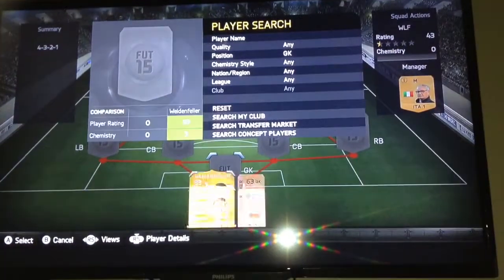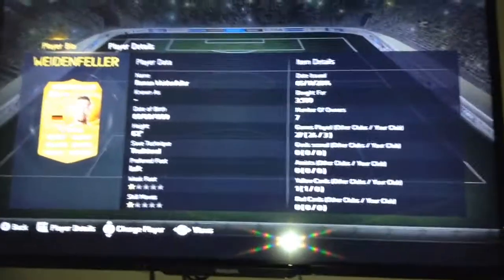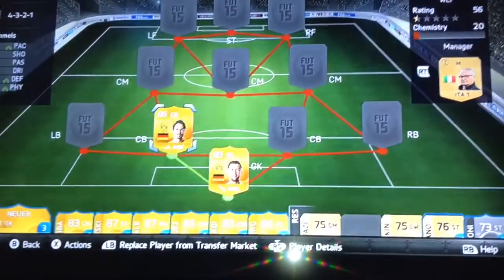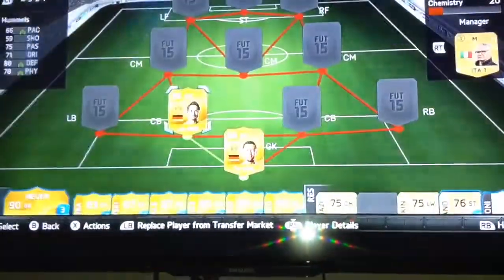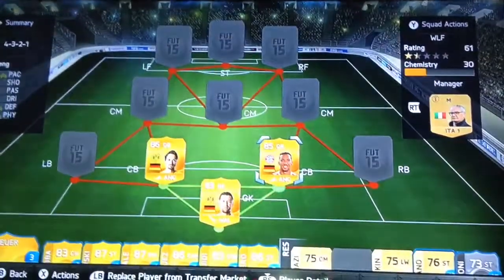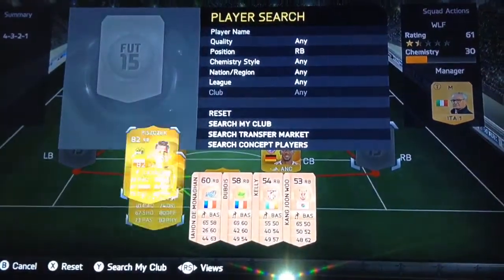We are going to do a squad builder here. In goal we have gone for Weinfeld, good overall stats, he has a chemistry style on him. The two centre backs are two good ones. We have Matt Hummels with an anchor chemistry style on him — look at those solid defending stats. The other centre back is Boateng, he also has a chemistry style on him as well.